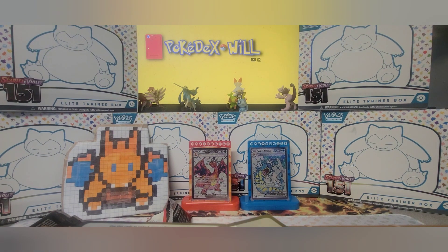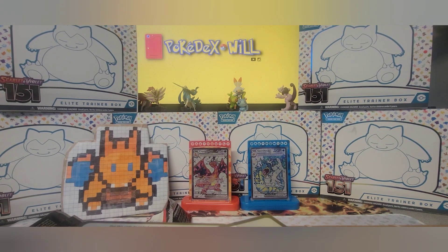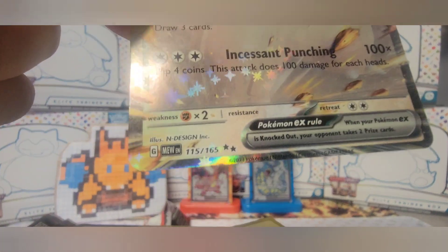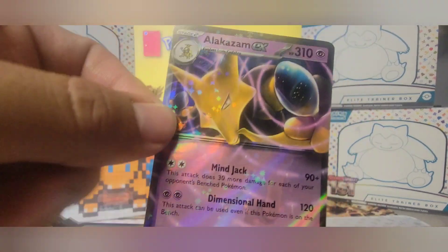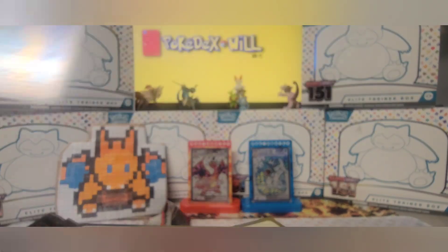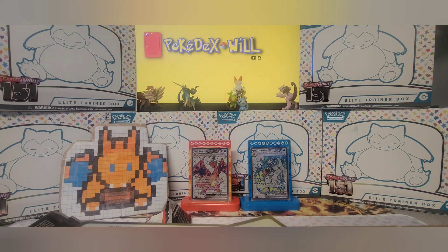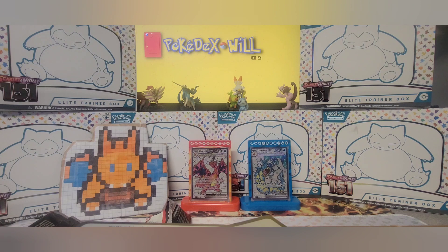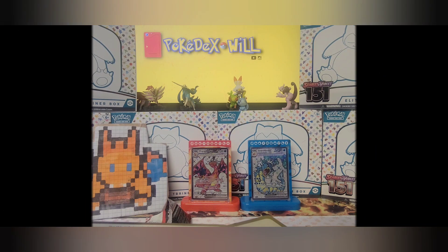And Alakazam EX, double hit — card 65 — awesome! I'm glad that last pack saved us. For duplicates we got Kangaskhan EX, Alakazam, and of course the beautiful Poliwirl card. For new cards we have the amazingly gorgeous alternate art Zapdos, card 202. I hope you guys enjoyed it — please like, share, subscribe, and I'll catch you guys in the next one.